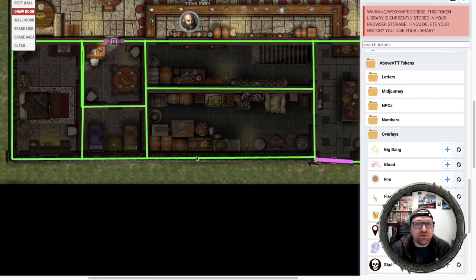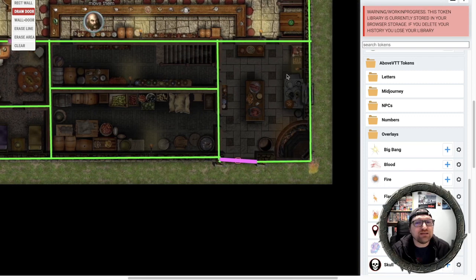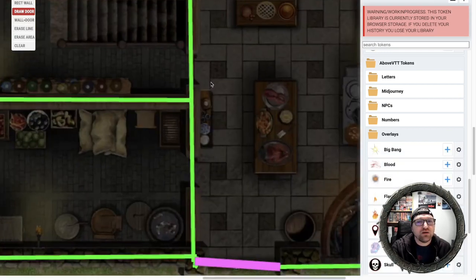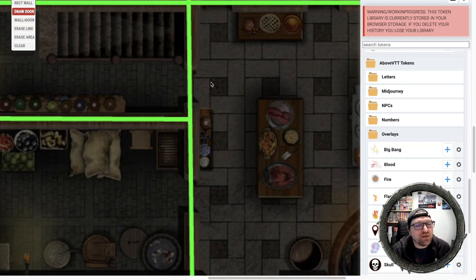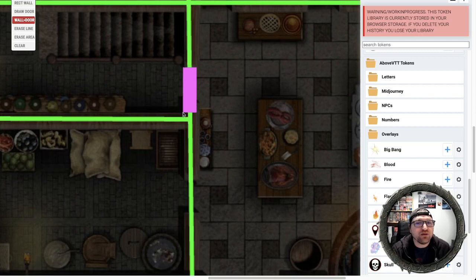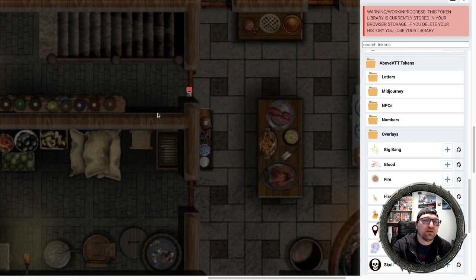There are plenty of doors in here that just have lines. I have a couple of options: I can erase the line or erase a section, or I can use the wall-to-door button — they've added this wall-to-door button. I can just highlight the area that I want a door, and there it is. Very nice feature. Zooming back out.